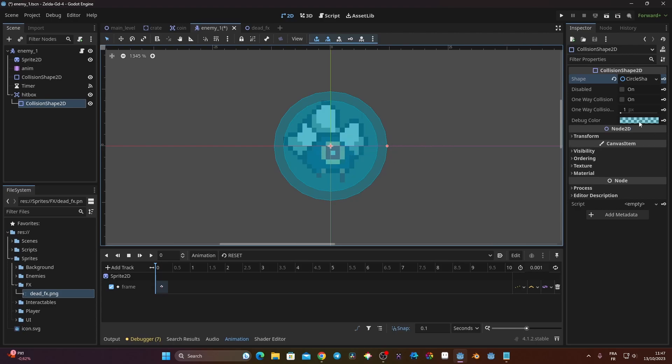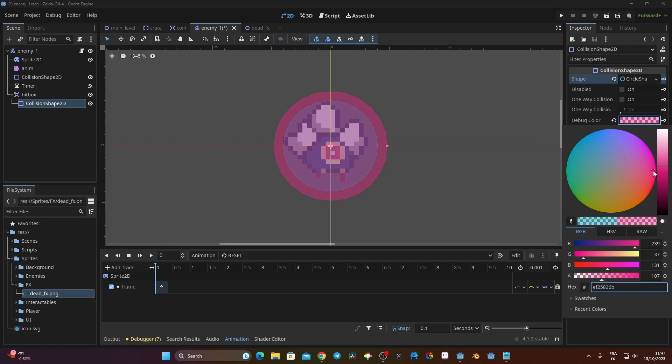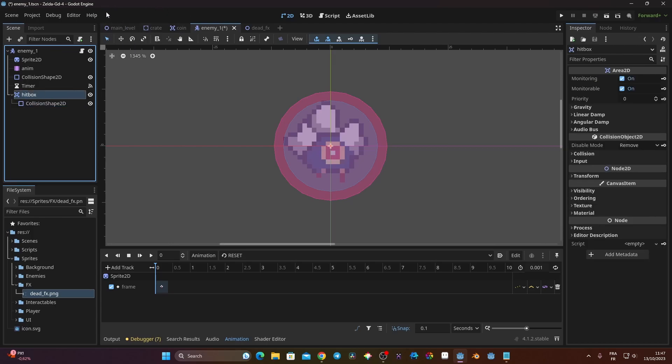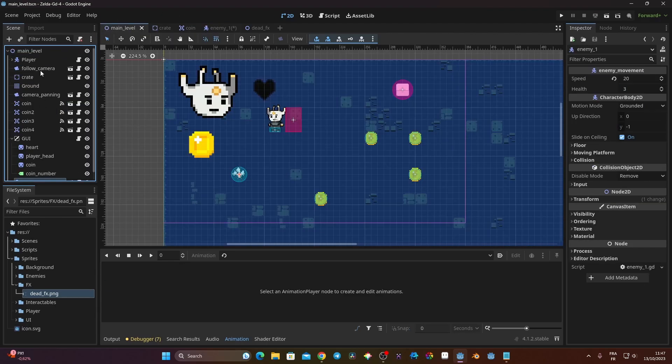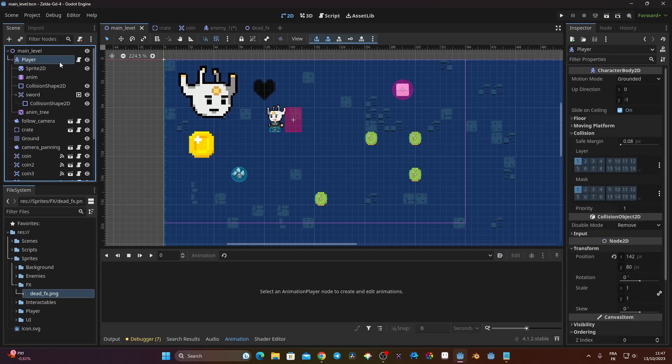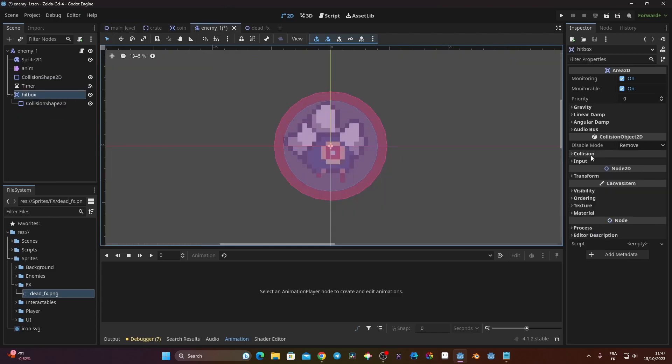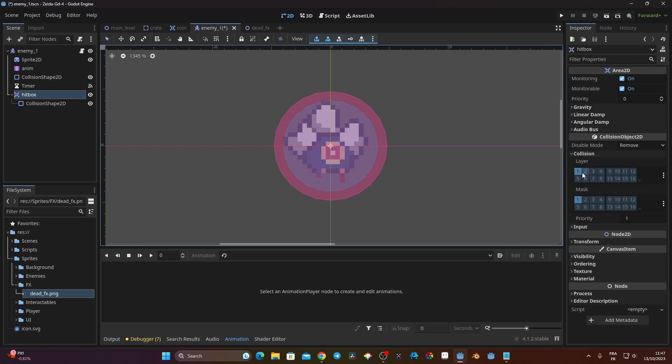I can also change the debug color so I can clearly see what it is at a glance. Now that I have the hitbox, I need to go back to my main level and check the sword collision layer. The sword is on collision layer 2 and can collide with mask 3. On the enemy hitbox, I need to put it on layer 3 and set the mask to 2, which is the sword layer.